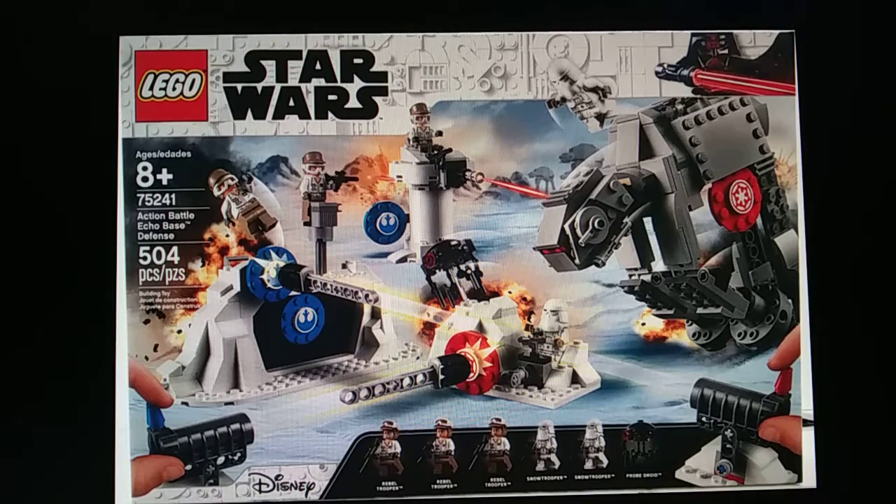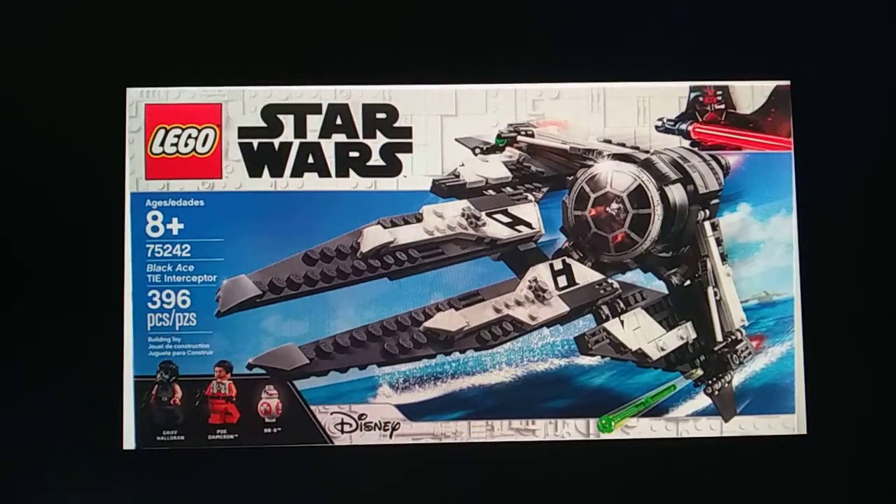Next up we got the Black Ace TIE Interceptor — one of those starfighter racer things. The set number is 75242, it has 306 pieces, and the minifigures are Poe Dameron, BB-8, and Griff Harloran. That's a very interesting last name. Pretty cool set honestly.